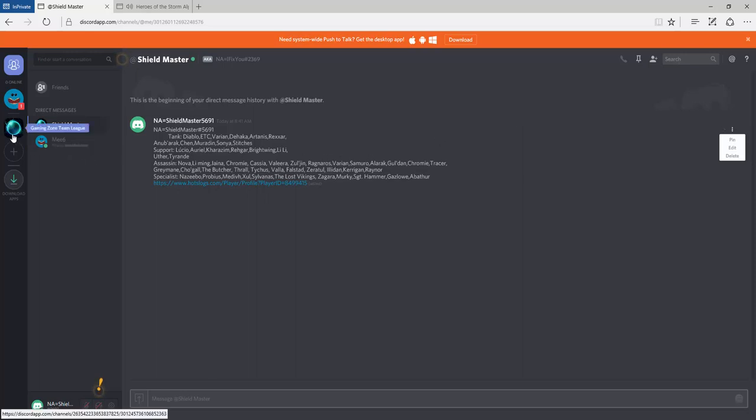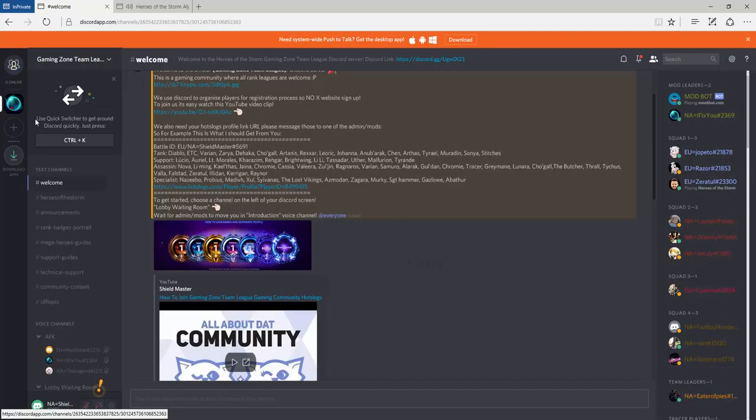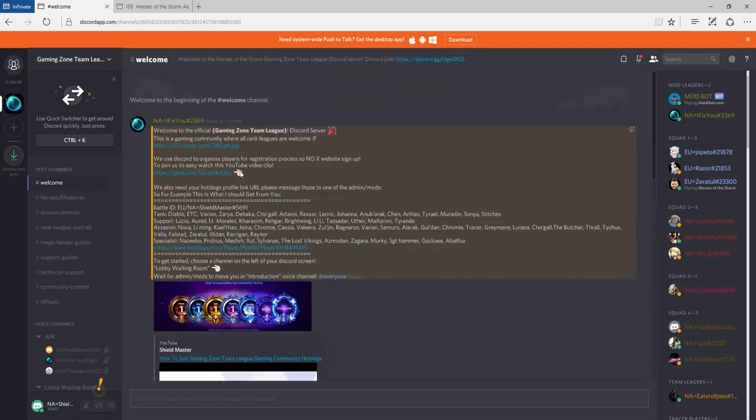If you can have it in this format, what we do is just pin the message. This is the only registration process to get into the server — it's pretty easy. We don't deal with websites. On a website you'd be giving us your email, username, and password, but here this Discord message is the registration process. Just follow the rules, stay in the lobby, and that's about it.